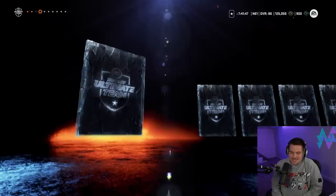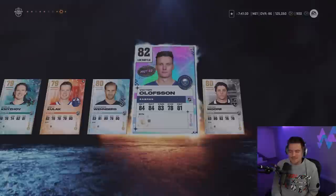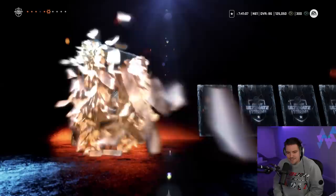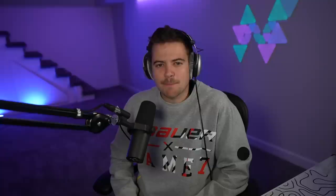This might go down in history as one of our worst pack openings of all time — I thought I had that weird gut feeling. Another Trouba, Spurgeon — we keep getting these defenders. I consider them good defenders in real life, but they're just not who you want to get in the game. An 82 Olsen — and that is going to be our best pull of today's video. We're not ending it there though. Let's turn this day around — our final pack of the day. Charlie McAvoy — not a bad card, I heard he's back to practicing. Pierre-Luc Dubois at 82. Elvis coming in at 82. Unfortunately, that is not what you love to see. We just dropped about $30 worth of packs and did not pull a single card above an 82 overall.